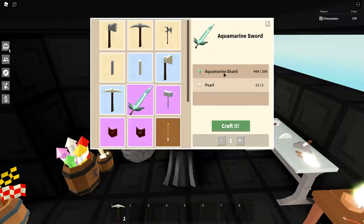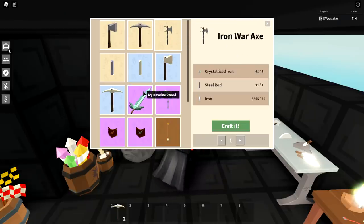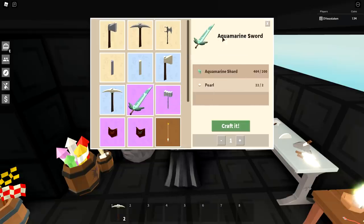The aquamarine sword requires 200 aquamarine shards and is actually pretty easy to grind. If you wanted to grind for your first weapon, I'd just go for the aquamarine sword — it's the easiest weapon to get in the game. Pearls are easy to get, about two within 15-20 minutes. Farming 200 aquamarine shards takes about an hour, so within about an hour and a half you'll have your first sword, which does more damage than the iron war axe.